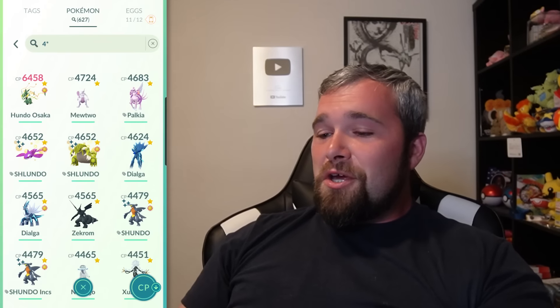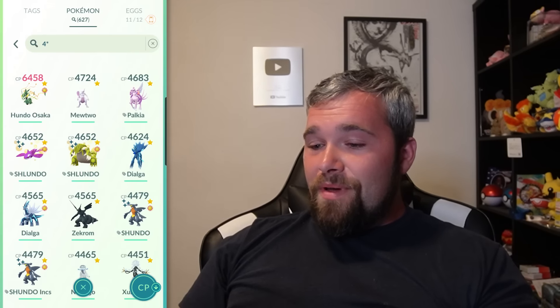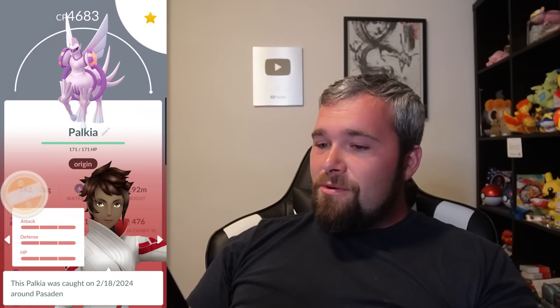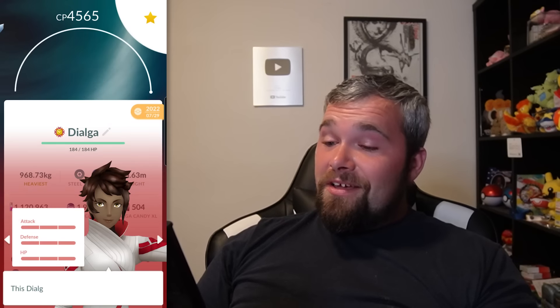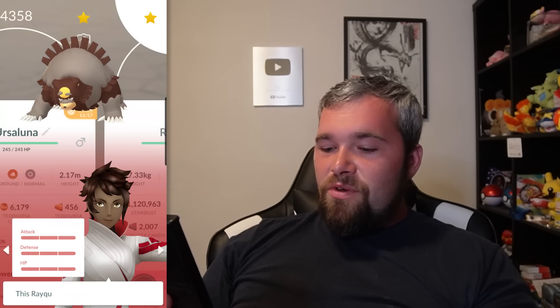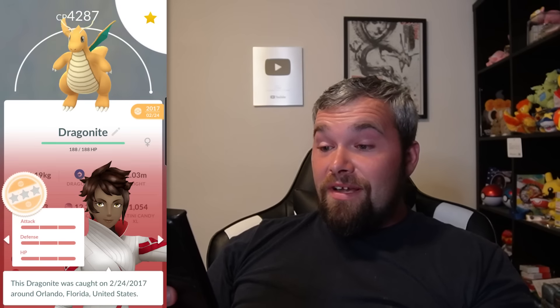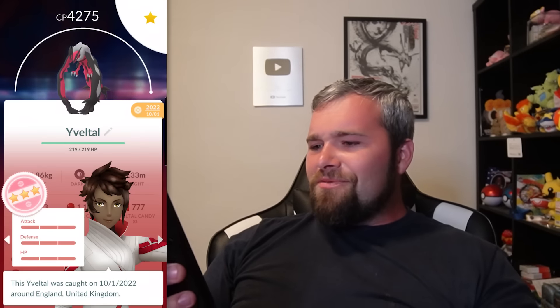Next up let's dive into my Hundos. As you can see, I have 627 Hundos. We've got Mewtwo, Origin Palkia, the Shlundos, Hundo Origin Dialga, the normal Dialga, Zekrom, the Shundos, and Nihilego — very glad I got the Nihilego. We've got a few more Ultra Beasts and Shundos, quite a few Legendary Hundos. I actually didn't know I had this one Hundo — that's freaking awesome. We also have this Shadow Hundo.